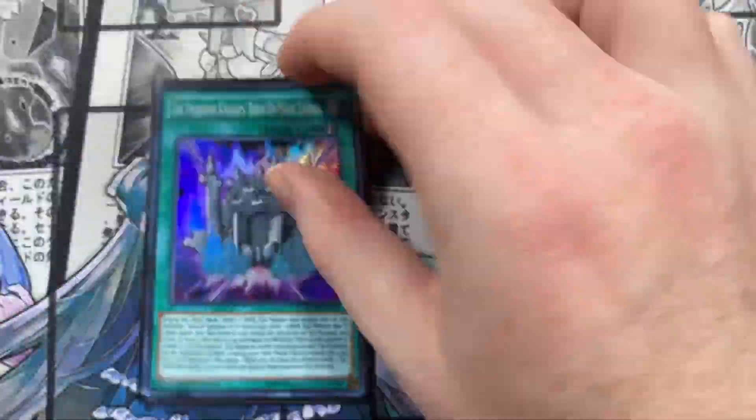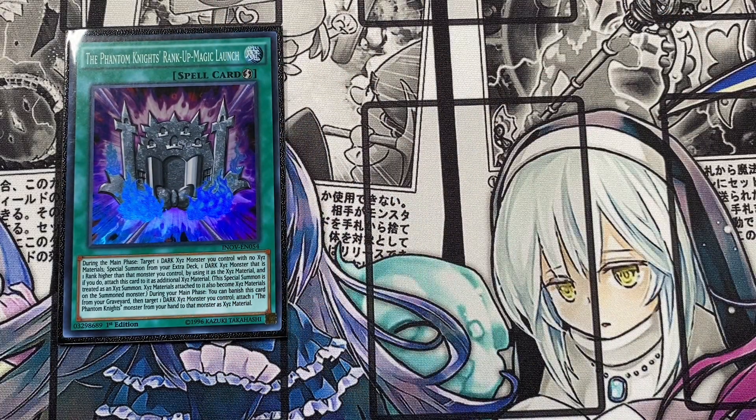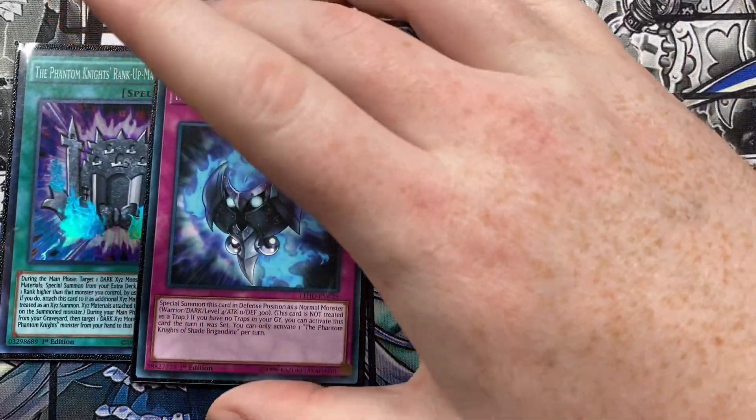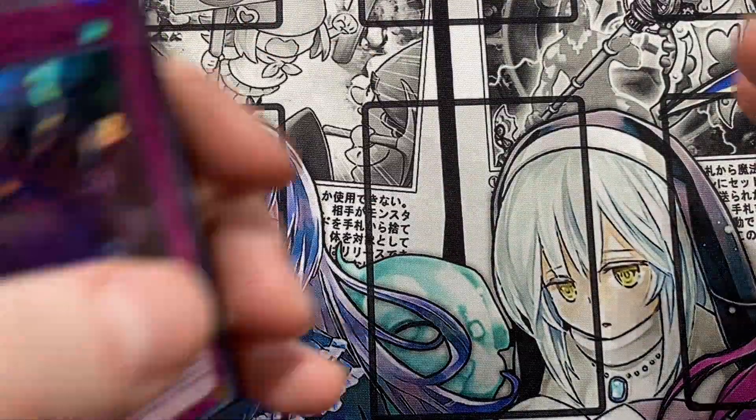Lastly for the main deck, I'm running one Phantom Knights Rank-Up Magic Launch because it can really turbo out VFD — True King of All Calamities — which is sickening but you can do it in this deck so might as well run it. Also one Phantom Knights of Shade Brigadine and double Fog Blade. That's it for the main deck.